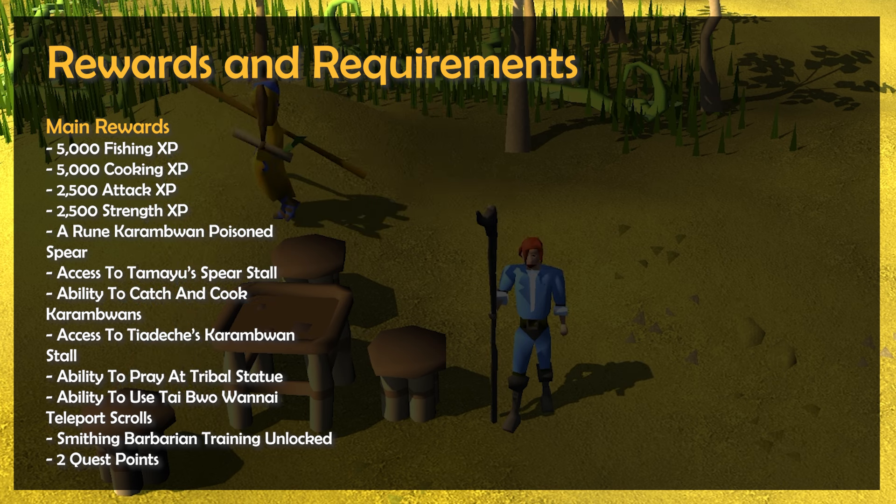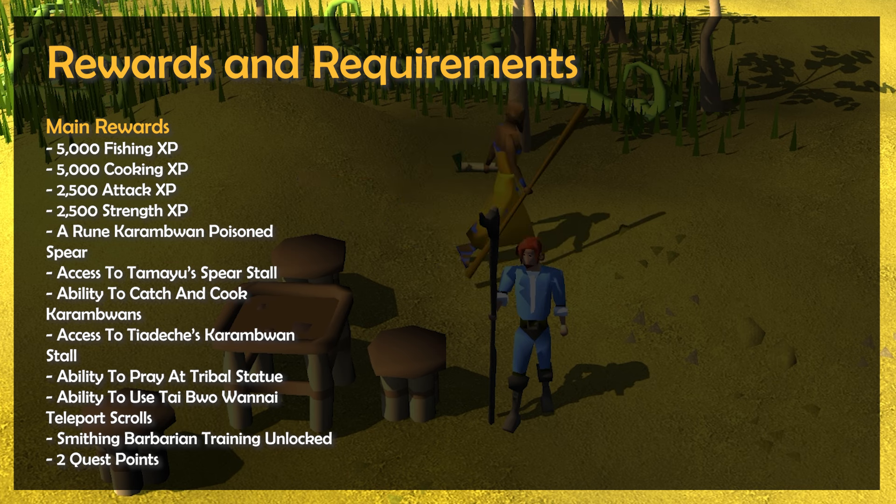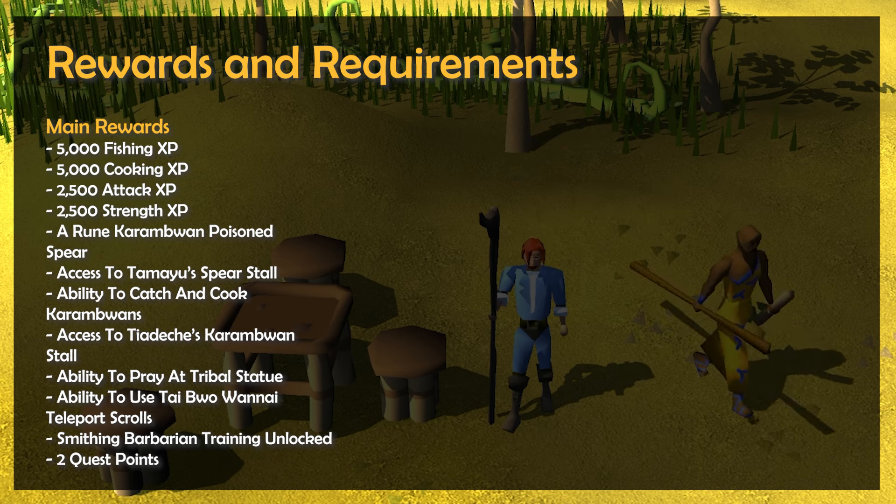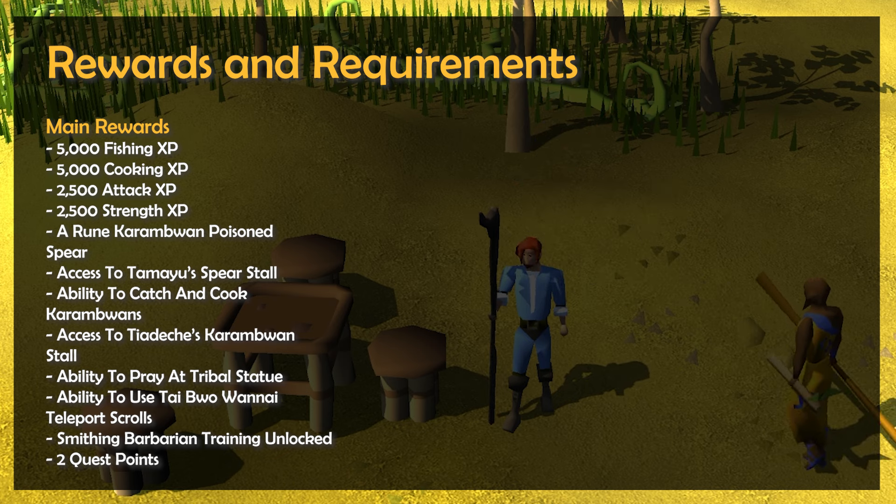You'll also gain the ability to pray at the tribal statue in Tai Bwo Wannai village which will work like an altar, the ability to use Tai Bwo Wannai teleport scrolls, the ability to complete the smithing section of barbarian training, as well as two quest points.